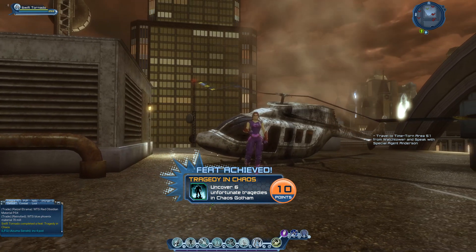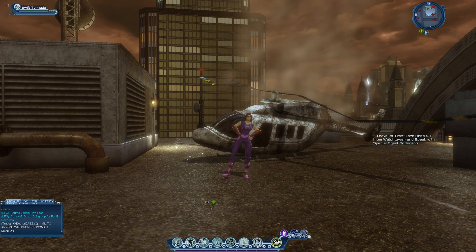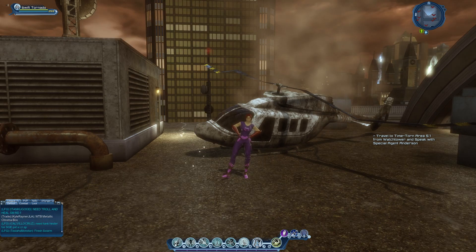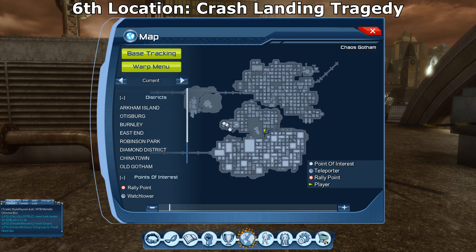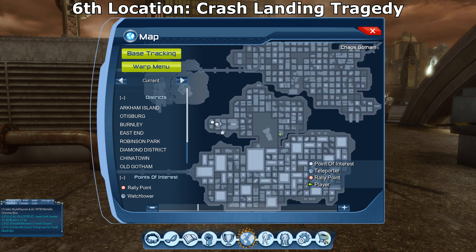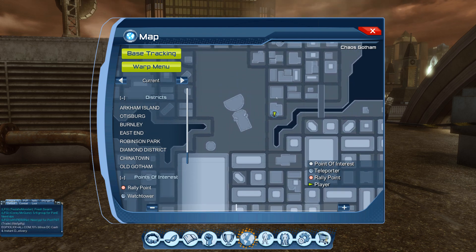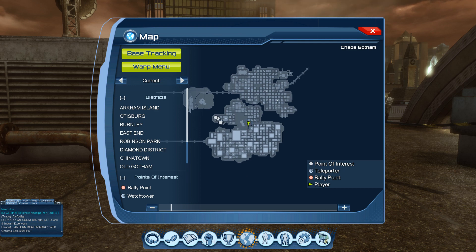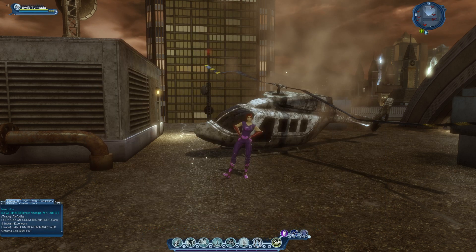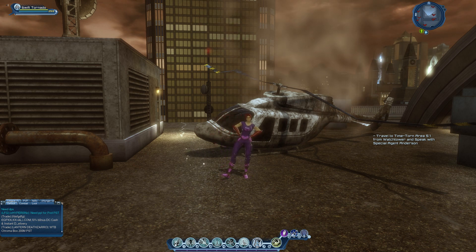There we go — that's the Tragedy in Chaos feat completed. The sixth and final location waypoint is right here on the map. That is the final location for this feat. I really hope this video helped you get all the location points to achieve this feat.